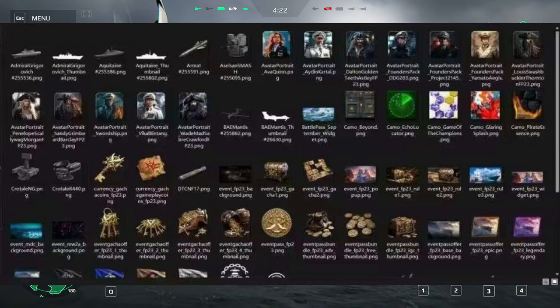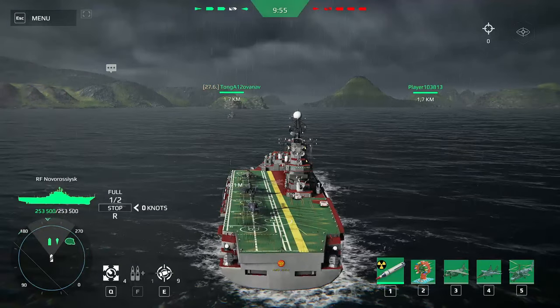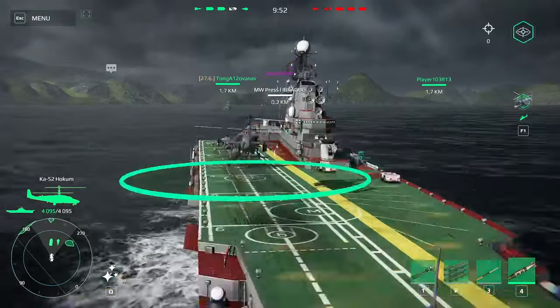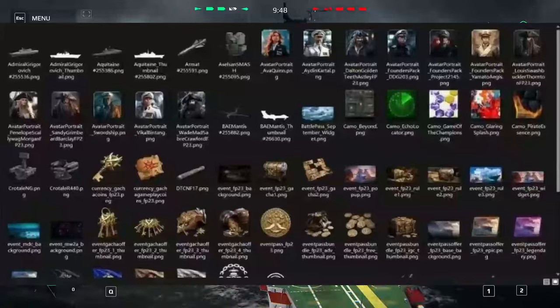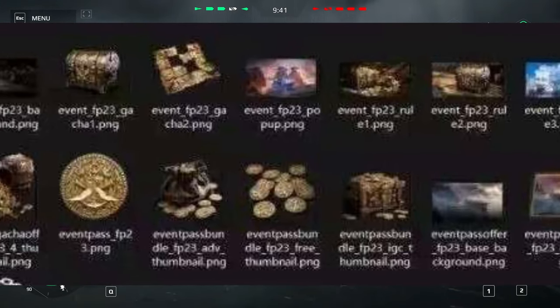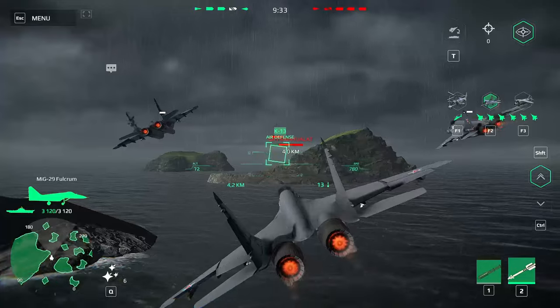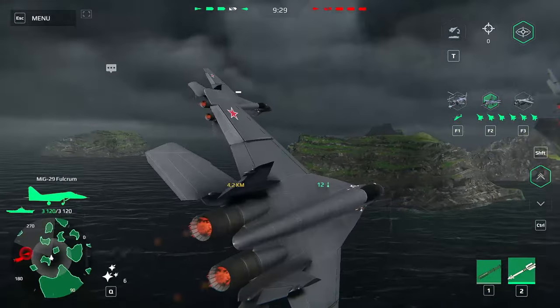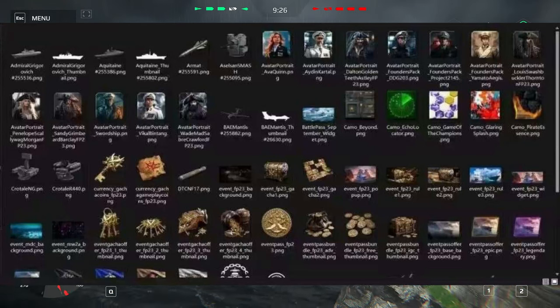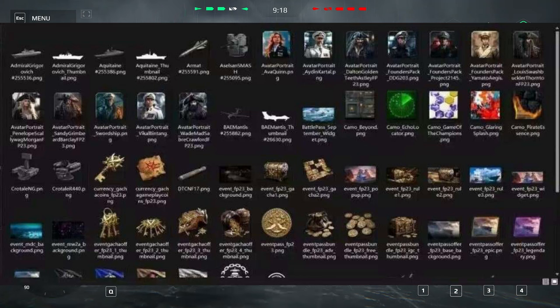About the new event, we have a lot of confirmed leaks — the devs have already sent some prizes to our inventories. Check your inbox and you can collect new currencies useful for the new event. We have coins and pirate maps, which could be used for some kind of treasure system or lotteries. With this new event we will also have new items like torpedoes, cannons, and grenade launchers, plus new avatars, the new pirate camouflage, new flags, and some keys.